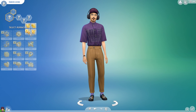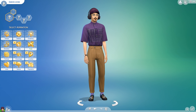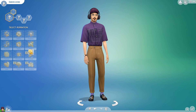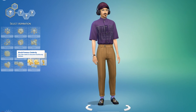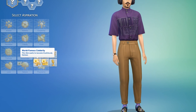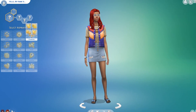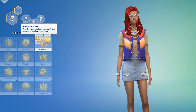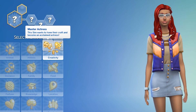In this portion, I was exploring the new Aspirations user interface change. Instead of circles, they are now squares — it's a crazy change, but it looks much better. There's a new aspiration with this expansion pack called the World Famous Celebrity, where the Sim wants to become illustriously famous, tied into the Celebrity gameplay. The second aspiration is the Master Actor, where the Sim wants to hone their craft and become an acclaimed actress, tied into the acting career and acting skill.